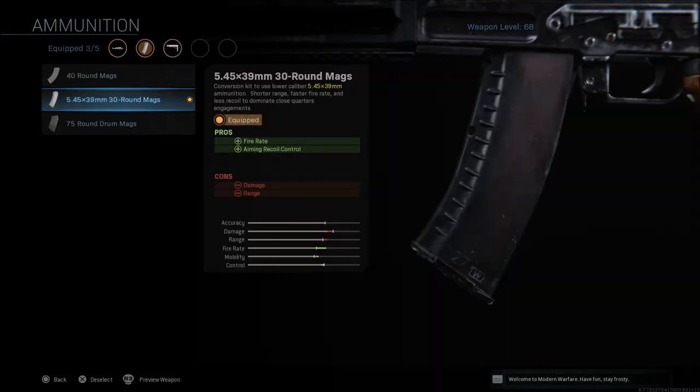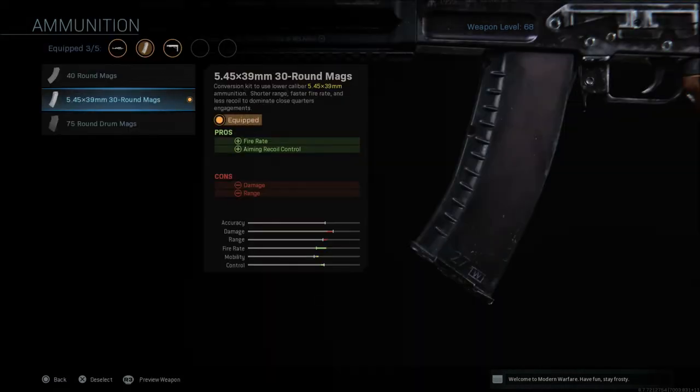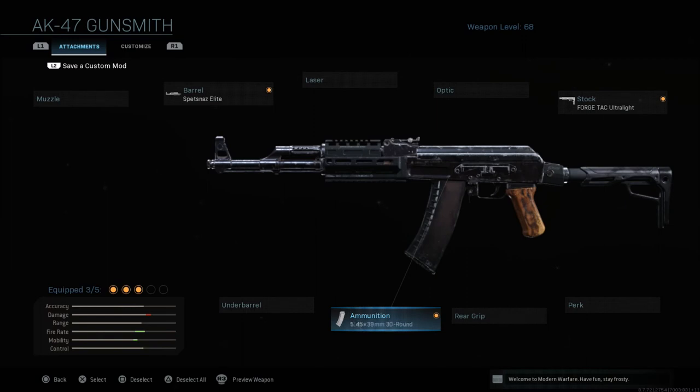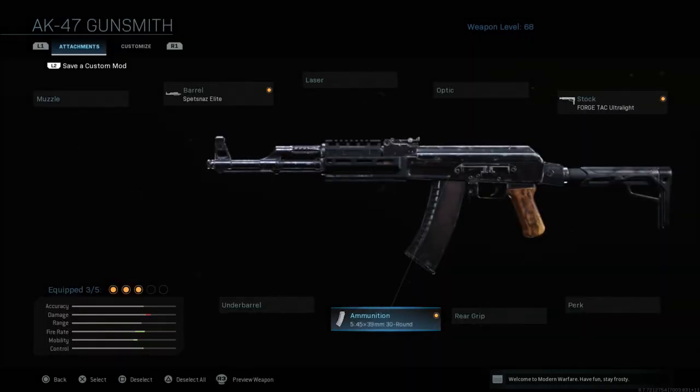Last but not least, change the ammunition out to the 5.45x39mm 30-round mag, which gives a little bit of a fire rate increase and aiming recoil control, but does knock down the damage and range. It's only 30 rounds, so if you're playing Ground War unless you're pushing close to flags — or Team Deathmatch or Domination with some rushing — on a larger map this does not have quite the range or damage you'd probably like. With those faster fire rate rounds the quick-kill that the AK normally has is hurt a bit, but I really do like this at medium to close ranges. It works pretty well in my opinion.